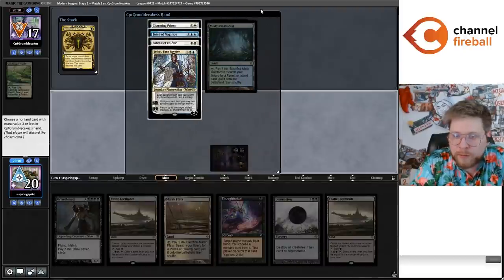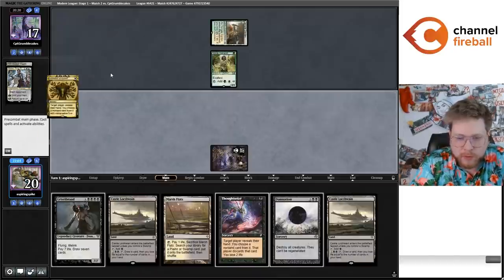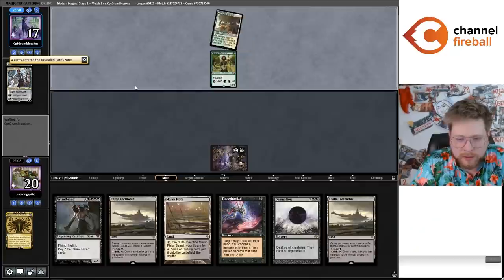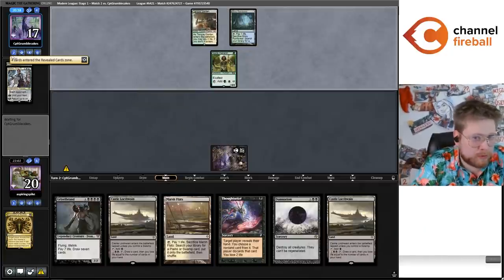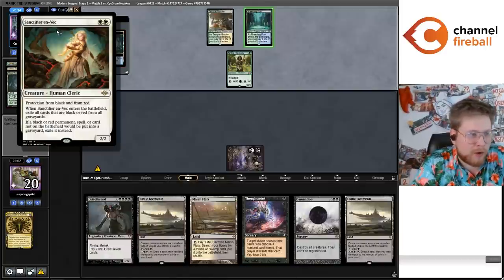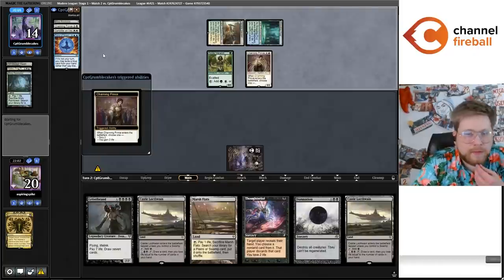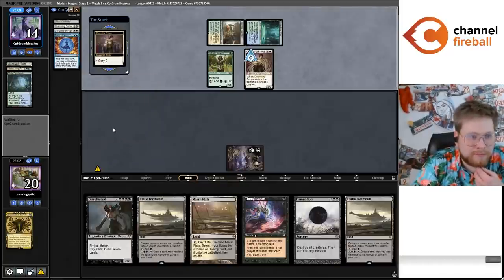Okay, opponent's got Charming Prince and Scion of the Veil, which we just get to Damnation. I was chatting a little bit with Trellon — who was the person who I got inspired by to work on this archetype; he's been putting a lot of work in on it too. He told me he was shocked by how good this deck was against Scion of the Veil. Just a pretty easy card to beat with all your Edict effects and Damnations.